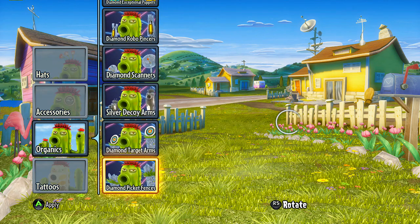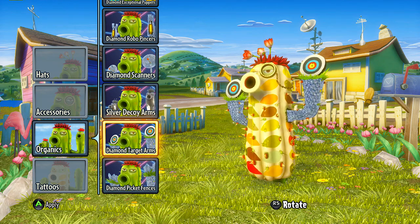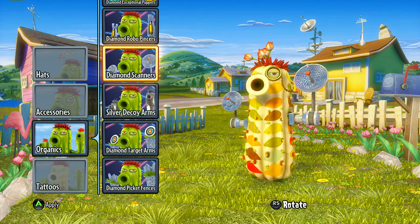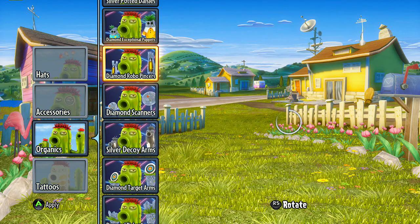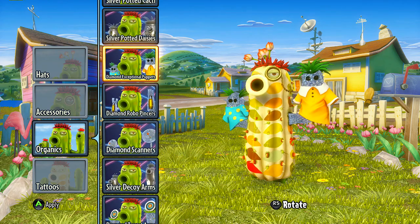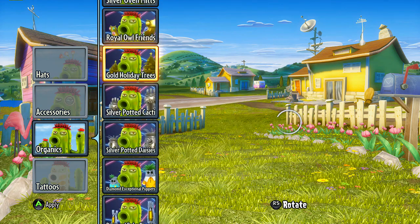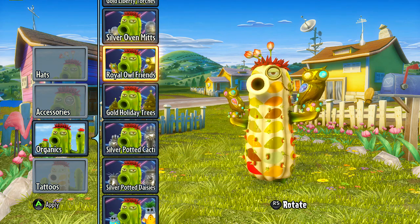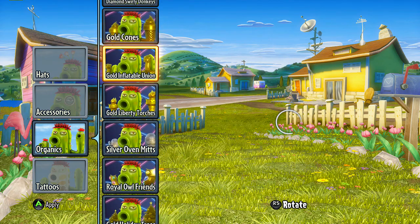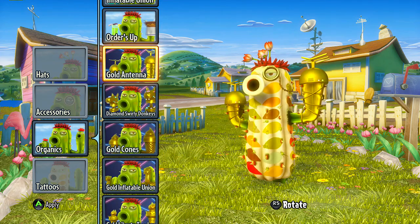Let's go on to organics — picket fences, we got all the way out baby. I don't know why these diamond target arms don't have diamonds on the top of them as well, but you get diamond arms. There's some decoy ones, diamond scanners — those are fancy — the diamond robo pincers — you know we come from the future, we got diamonds on the arms — diamond exceptional puppets, silver potted daisies, potted cacti, guard holiday trees, royal owl friends, oven mitts for when they need to be steamy hot, liberty torches, inflatable union, the gold cones, swirly donkeys, and the gold antenna.